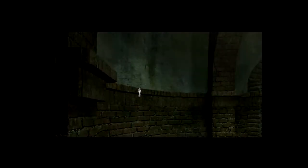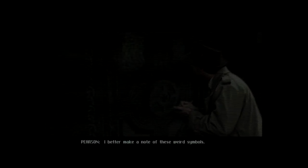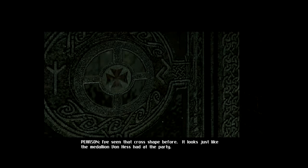He definitely got ahead of us here. We don't really get a pan into this room, so we're going to take a look around — it's just a very small, circular room in front of a very interesting-looking door. We can look at it, we can also go through it. Pearson makes note of three runes that are on this door — one on the left, one on the right, and one in the center. I've seen that cross shape before — it looks just like the medallion Von Hesse had at the party.